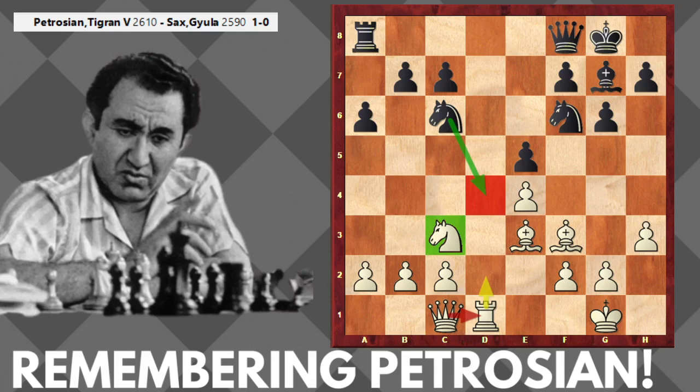Maybe one day black will jump to d4 with his knight, so Petrosian plays prophylactically — how to stop black from going to d4. What is white's worst piece? Petrosian believes the knight on c3 is the worst white piece, another reason to learn from chess masters: find your worst piece and improve it. If this knight goes to b1, that is a big improvement — only one square, and what a difference!